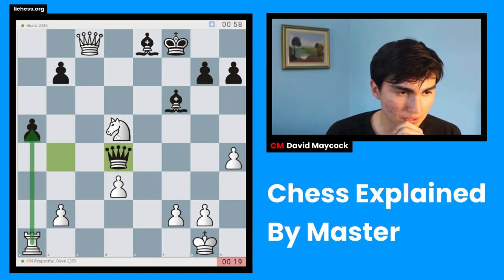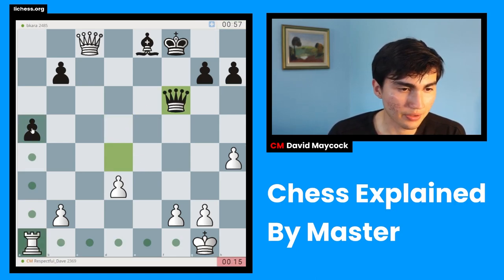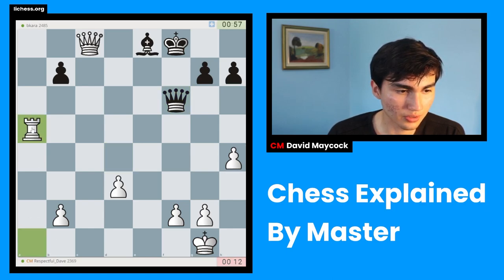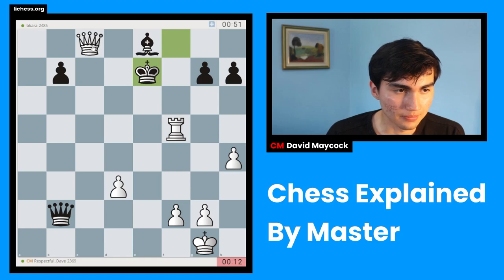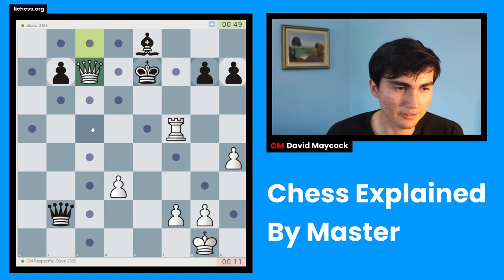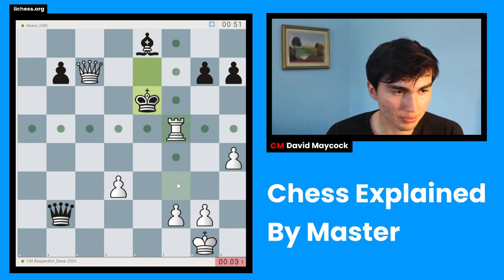After queen takes d4, I can take on a5 — what we call a materialistic approach, because it's taking a pawn — but I think I'm going to do it anyway in this better version with rook takes a5. Now rook f5 is a very big threat. My opponent plays something like this, then rook f5, king e7 has to happen. Queen c5 may have been better, but by short time calculation it seems like I should be on top. I'm going to play rook f3 and rook e3.